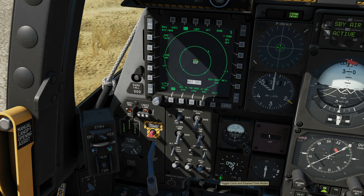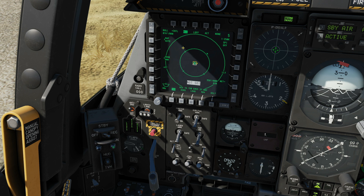Next is our backup attitude indicator — we can adjust and cage that as necessary. Finally on the left side, the colored MFCD. We've got this one and another one to the right — they're essentially interchangeable in their functions. Buttons control various functions around the side. Night mode, day mode, or off. We've got full tutorials to cover them and their functions, so we're not going to go through any further today.